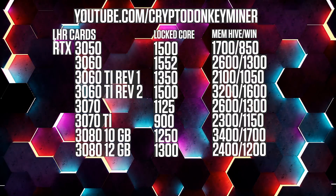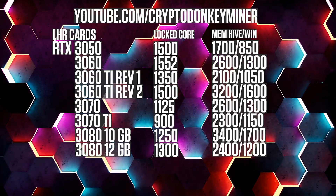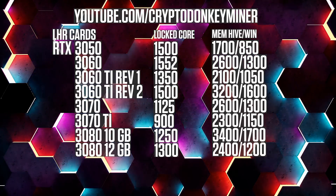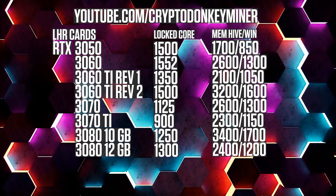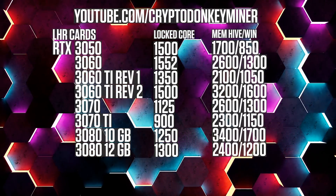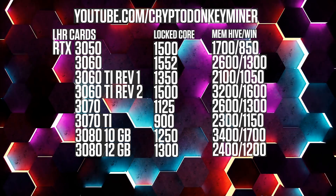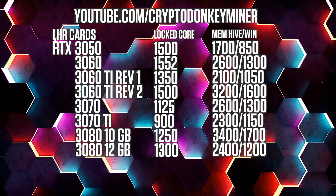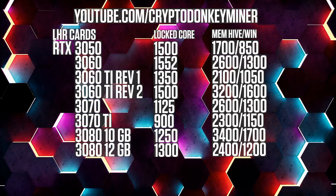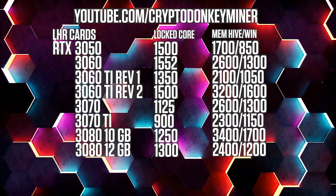I'll go through the overclock settings — first card, then core clock, then memory Hive and memory Windows. RTX 3050: 1500, 1700, 850. RTX 3060: 1552, 2600, 1500/1300. RTX 3060 Ti: 1500, 320, 1600. RTX 3070: 1125, 2600, 1300. RTX 3070 Ti: 900, 2300, 1150. RTX 3080 10GB: 1250, 3400, 1700. RTX 3080 12GB: 1300, 2400, 1200.